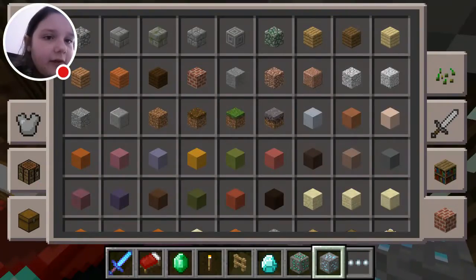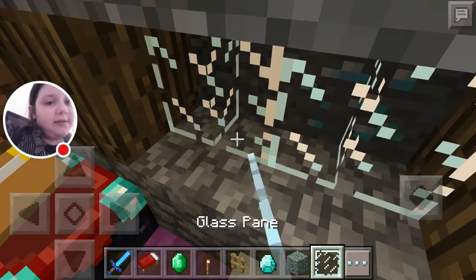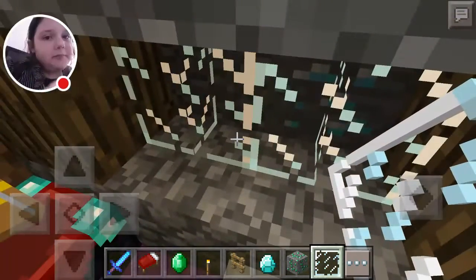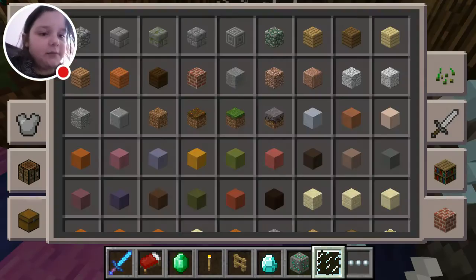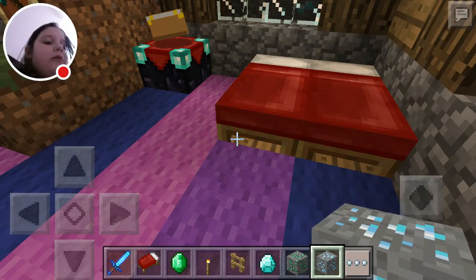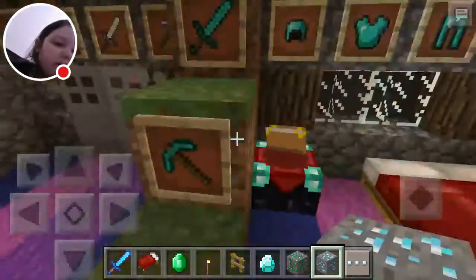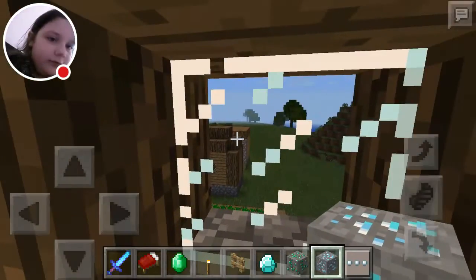I need a window there. There we go, it's done. Now I need to get my diamond ore back. And there we go — back to normal. I love this place, it's so cool.